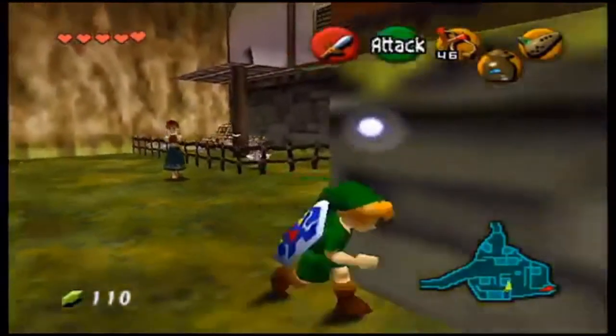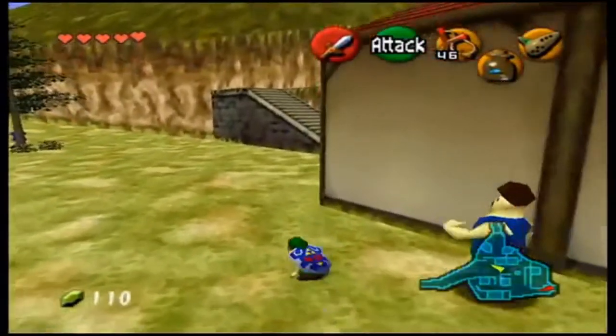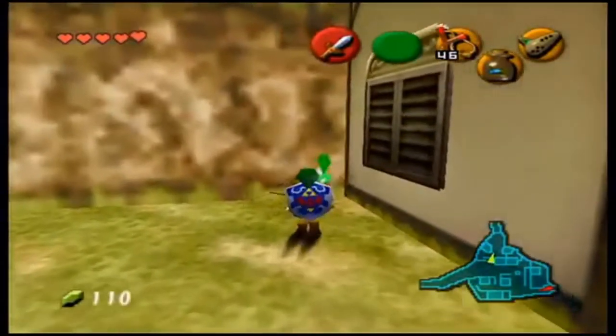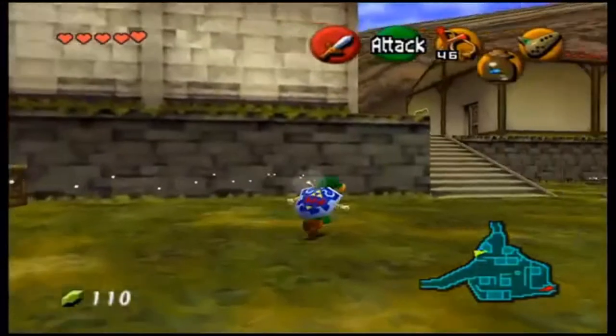We have two cuckoos left and they are over here near the guard. One will be in this box, and the other will be up here on the ledge near the guard.